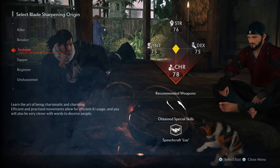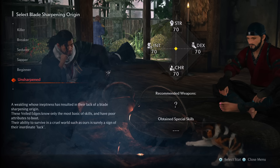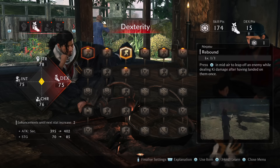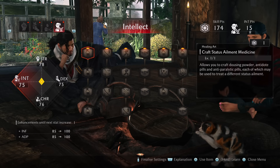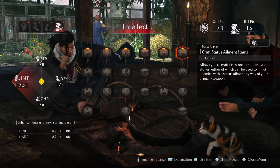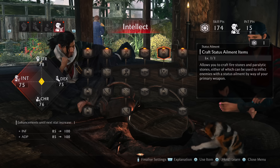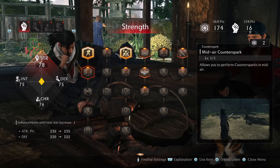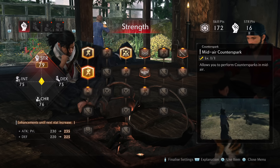It is possible to reset your skills if you've made a mistake and purchased skills you don't actually use. You can reset them at your longhouse to try a different build. I will be covering build crafting and stat details in another video, which I'll link here once it's out.